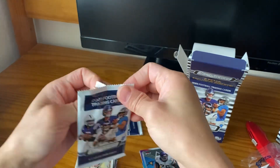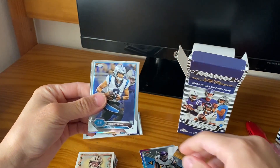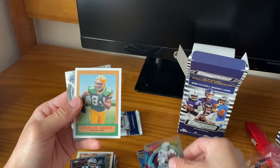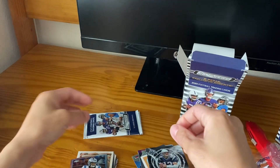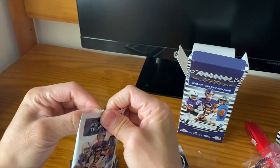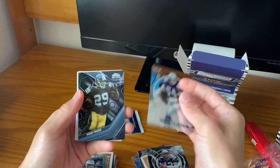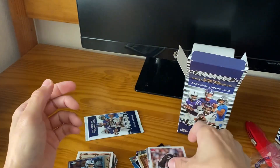Imagine if this was a Stroud box — what? I cannot make this up. All right, nice Brady card there. I think I just hit all the different subsets of Bryce Young in one blaster. Is this normal? Double Bo Jackson there.